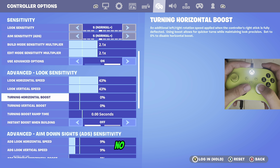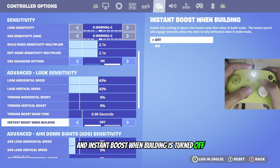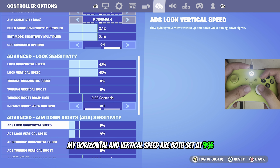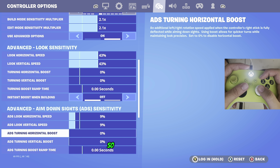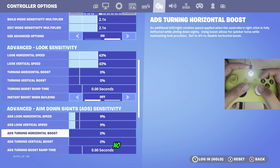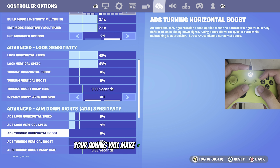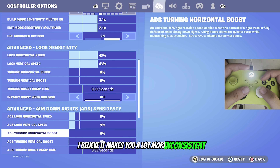No turning horizontal boost, no vertical boost, no boost ramp time, and instant boost when building is turned off. For my ADS speed, horizontal and vertical speed are both set at 9%. Just like the look sensitivity, I don't play with any boost — no horizontal boost, no vertical boost, no boost ramp time. Having boost turned on for your building or aiming will make it faster and snappy, but in the end I believe it makes you a lot more inconsistent.